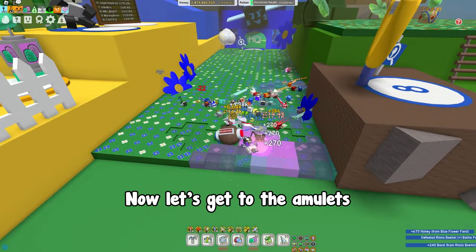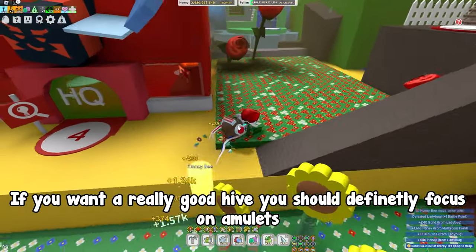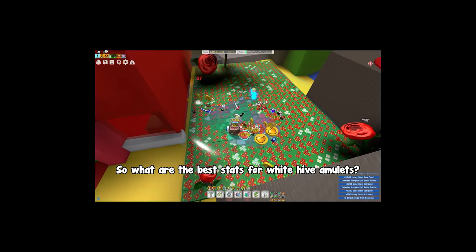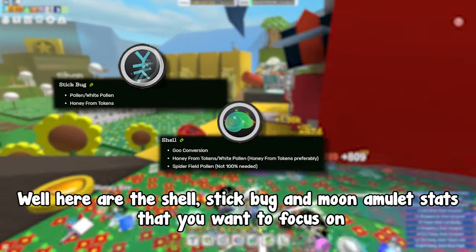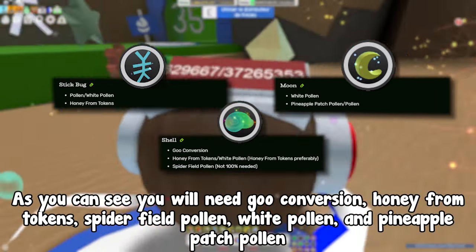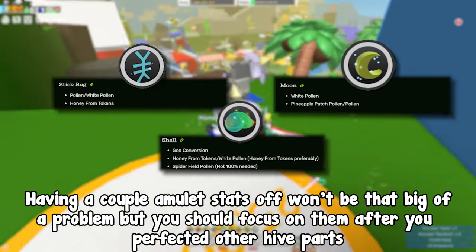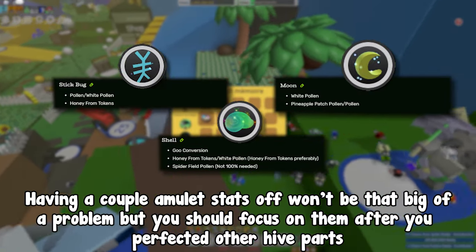Now let's get to the amulets. If you want a really good hive you should definitely focus on amulets, because they will give you those stats that will boost your honey production by a lot. So what are the best stats for white hive amulets? Here are the shell, stick bug, and moon amulet stats that you want to focus on. As you can see you will need goo conversion, honey from tokens, spider field pollen, white pollen, and pineapple patch pollen. Having a couple of amulet stats off won't be that big of a problem, but you should focus on them after you've perfected other hive parts.